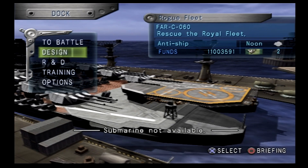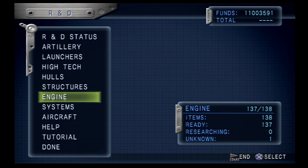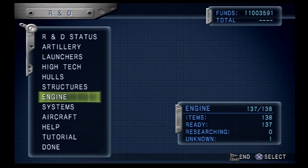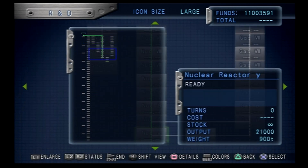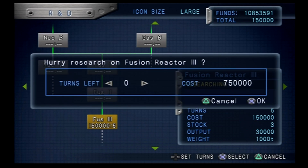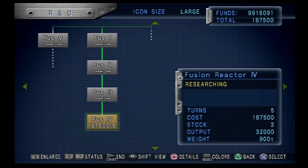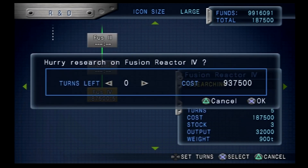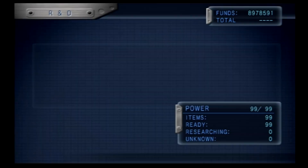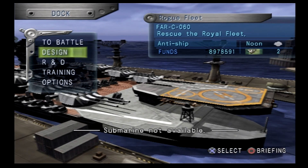Which means now we can back out of this, we can go to R&D, and finally we can begin researching our next fusion reactors. Oh yeah, there we go. What is that - 150,000? That's easy, man - we can spend that. We've got 10 million funds we're sitting on here. I don't want to go nuts, but actually, that's the last one - I'll go nuts, sure. So there we go, we've got fusion reactor four. I'm going to go sit those on the battleship and just see how much better it is for speed and everything. And maybe it'll even reduce our weight a little bit.